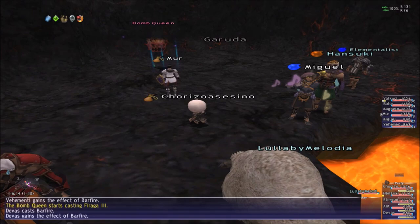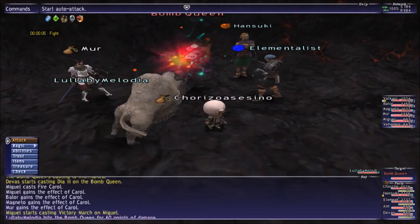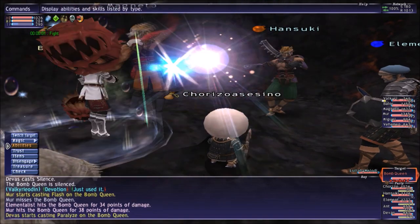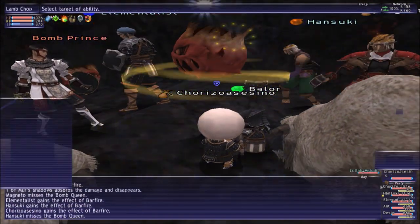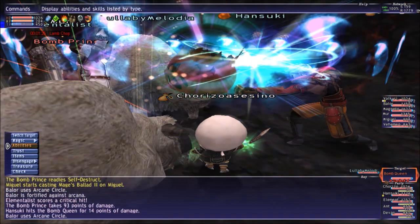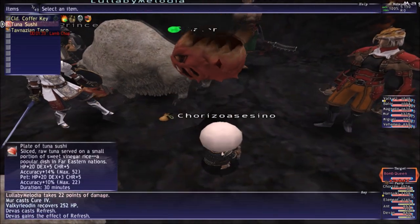When she pops, it's very important — as soon as she pops you need to stun her, because she does that crazy explosion that will kill everybody. If you're gonna come here, bring a tank, a ninja, and a thief. Remember to bring a red mage, a white mage, and a black mage as well.